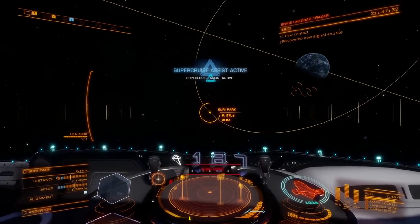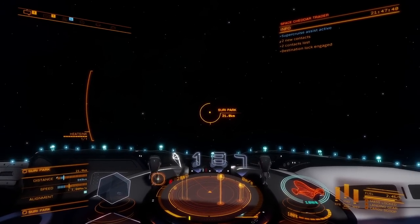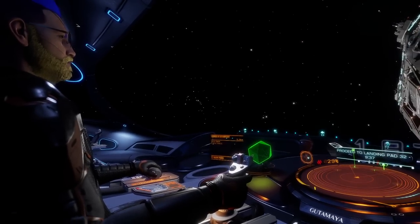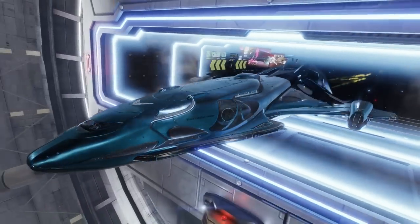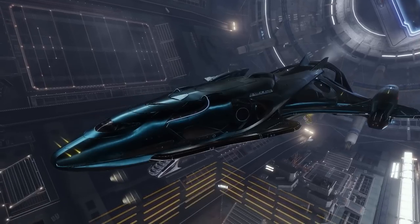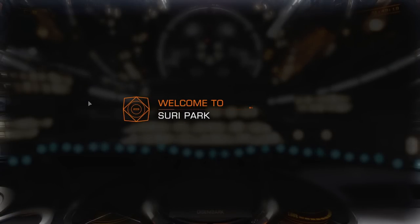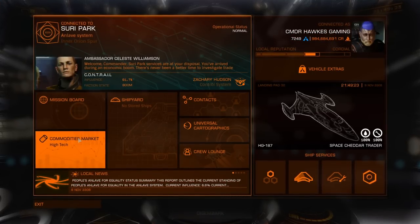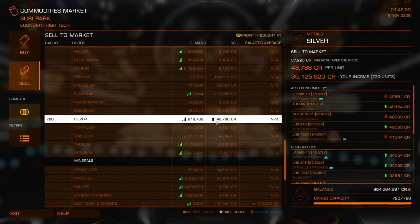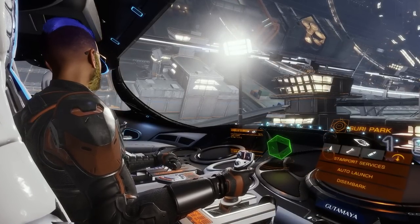Years and years ago I figured out how to do this super cruise assist trick, and I've been sharing it with commanders ever since, because ain't nobody got time for taking a month of Sundays to land at a space station. The most beautiful thing about space trucking is you can start out small with something like the Hauler, the Adder, or even the Cobra Mark III. You can work your way up to the Type-6 Transporter, the Python, the Type-9, and eventually someday the glorious Cutter. We forked out about 29.2 million for that load of silver, and selling at Surrey we're going to make just under 6 million. In about 12 and a half minutes, we ended up making a little over 20 million, which isn't too super horrible.